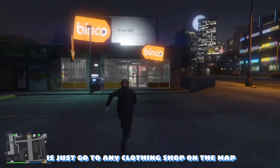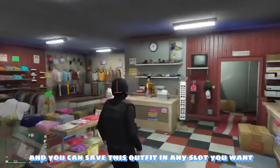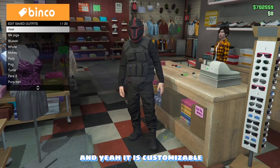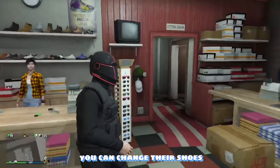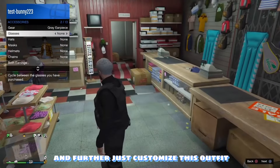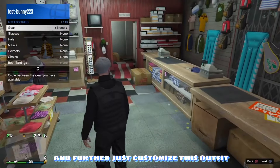Once you're done, just go to any clothing shop on the map and you can save this outfit in any slot you want. It is customizable — it's the black joggers, you can change the shoes, remove the helmet, and further customize the outfit.